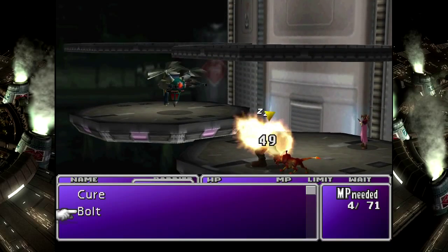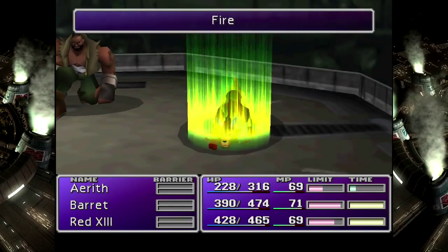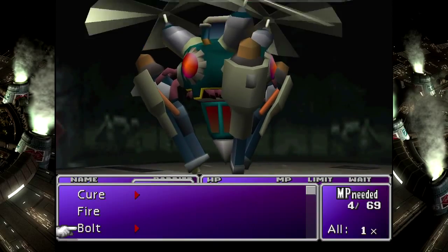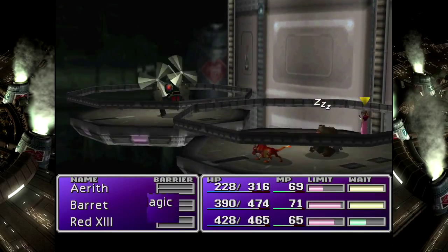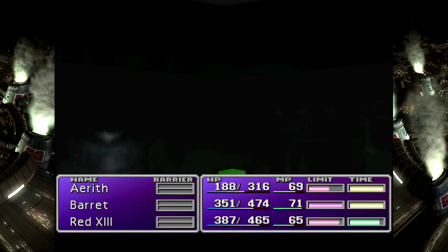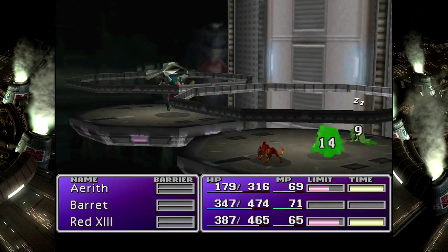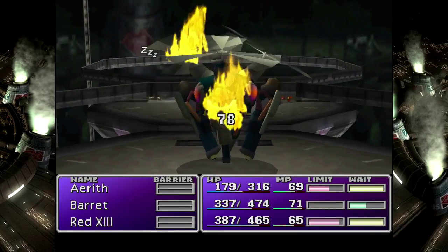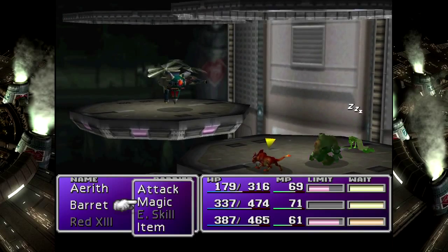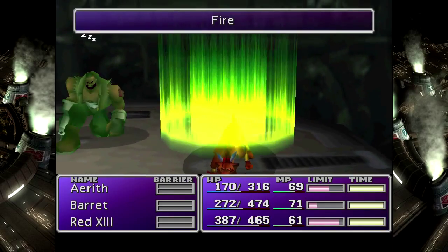I need to go out on a limb here and say every robot is weak against electricity. Some of them are weak against other things. This thing happens to be weak against wind, which is totally useless trivia because it's impossible to deal wind damage at this point in the game. But it's totally weak against wind.